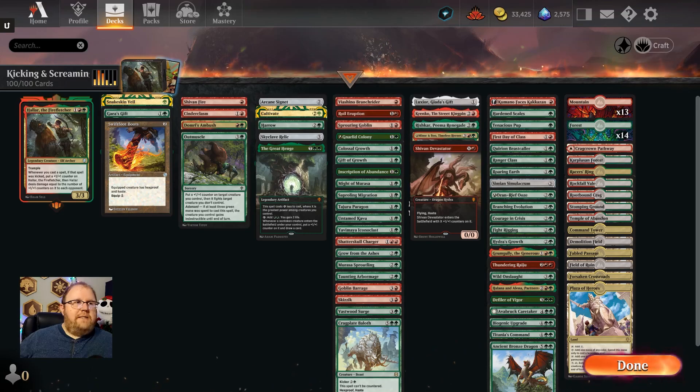Then we have our basic land setup: Mountains, Forests, all the dual red-green lands, some five-color lands, Radiant Scrollwielder, Field of Ruin, and Demolition Field like I usually run. That's the deck — let's go have some fun and kick some people in the teeth.